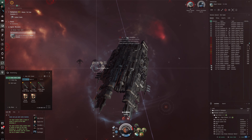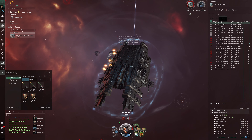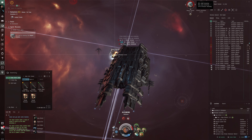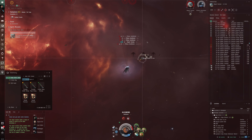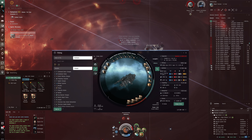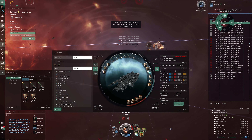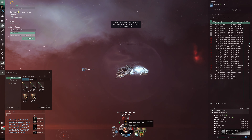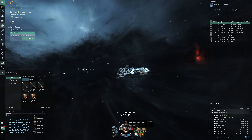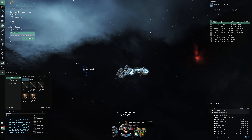Let's destroy the repair station first. The repair station has quite a lot of HP — switching to rage heavy assault missiles. Very intimidating name — rage heavy assault missiles. The tank is holding really well. What we'd really want is more DPS. I'm thinking a webifier could help application here, but the missile guidance computers are mainly for range — being able to switch to longer range scripts — so I think guidance computers are the better choice.